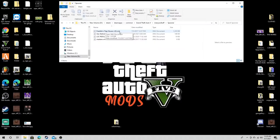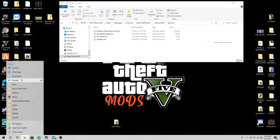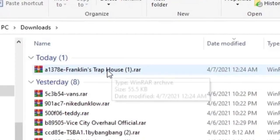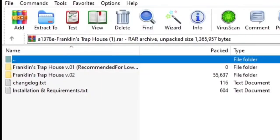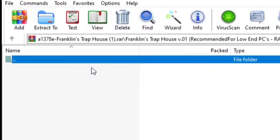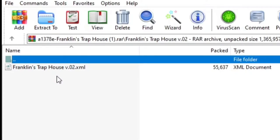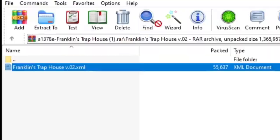If you don't already have it installed, pull up your downloads folder, Franklin's Trap House - click on that. When you pull it up it's gonna have 'Franklin's Trap House - recommended for low-end PCs.' This does have about 1,100 props in it that are gonna automatically upload on your computer, so it's gonna take about a minute and a half to fully load up. If you have a low-end PC, you're probably gonna crash your game nine times out of ten.